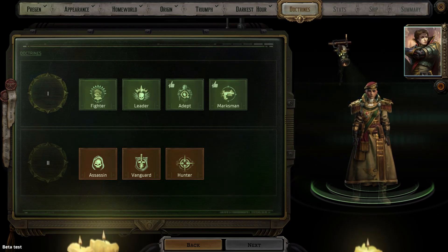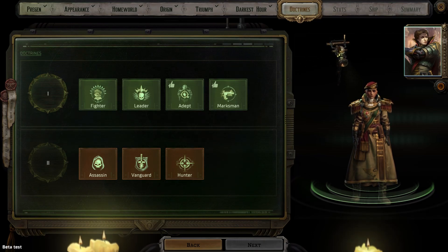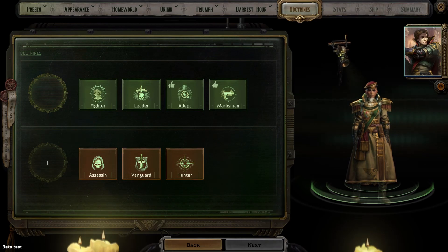Greetings everyone. Hope all of you are having an absolutely fantastic day. This video starts our series reviewing the Rogue Trader beta careers, which are equivalent to classes in the game. I'll go over some basic general information and then we'll dive into fighter mechanics. If I reference mechanics you are unfamiliar with, there's a link in the description to my new player guide. Let me know in the comments if there's any other content regarding Rogue Trader you would like to see a video on.